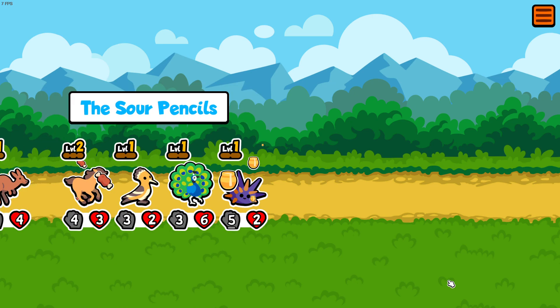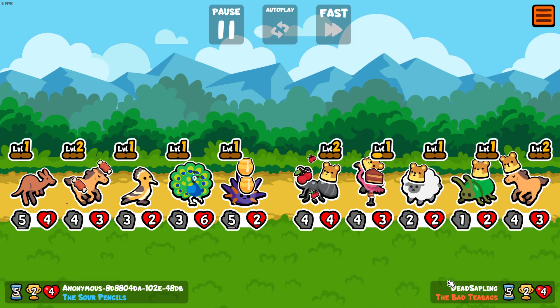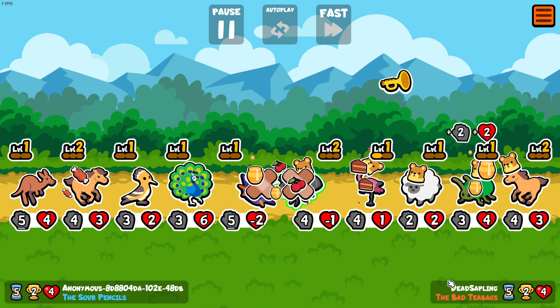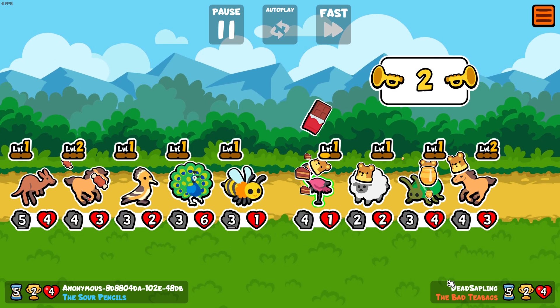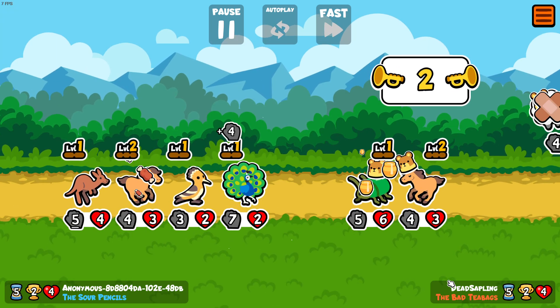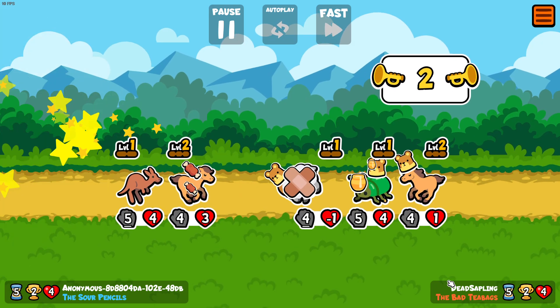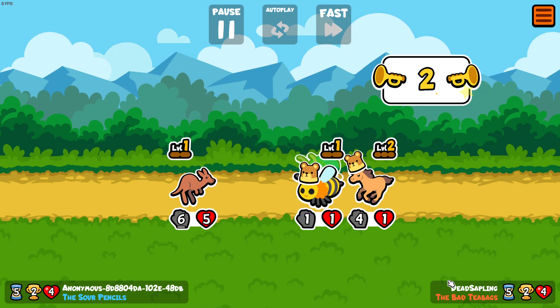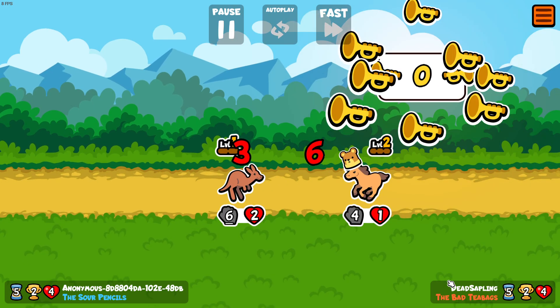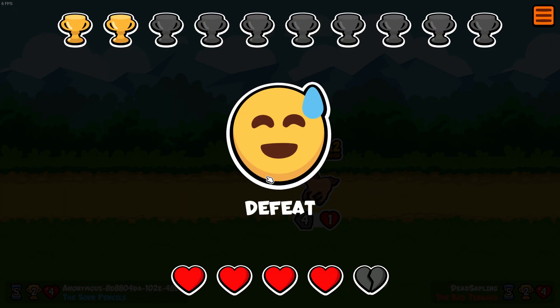We have four hearts left. We're fighting the Bad Tea Bags — I see spaceship rockets! They have two trumpets. The trumpet saved them and we got defeated there. We lost two health.